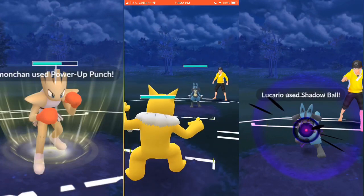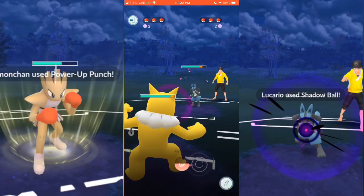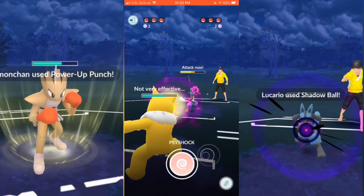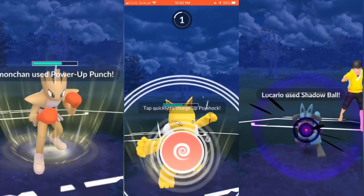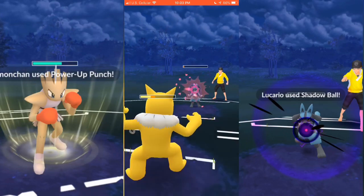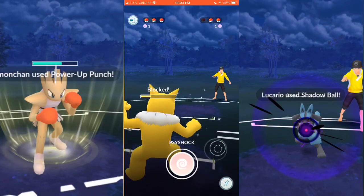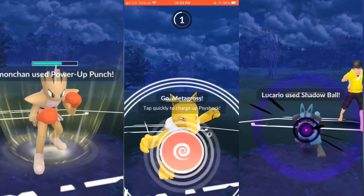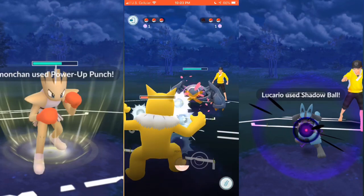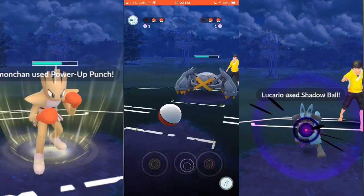We start with Hypno and he starts off with Lucario — obviously a really good PVP Pokémon. My Hypno is actually a legacy Psyshock, doing pretty good damage against Lucario since it has Confusion. He goes with Pyro Punch; I decide not to shield that because it's not going to do a lot. I go with Psyshock and he needs to shield that. He sends out Metagross so I go for the Psyshock, trying to do as much damage as I can — though Psyshock isn't really going to do anything against Metagross since Metagross is part Psychic as well.